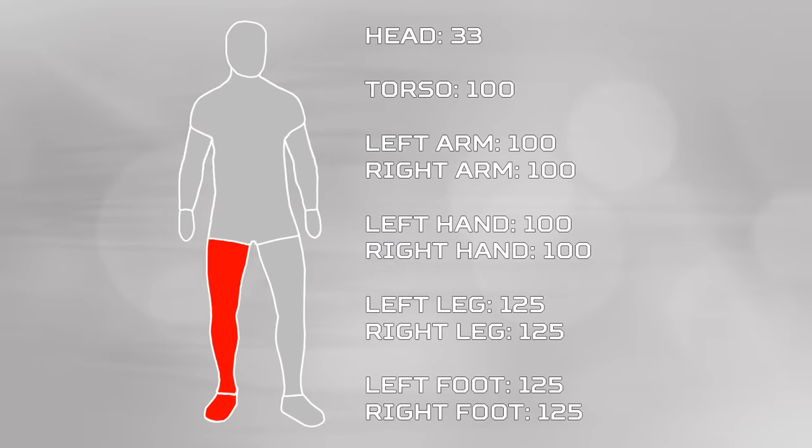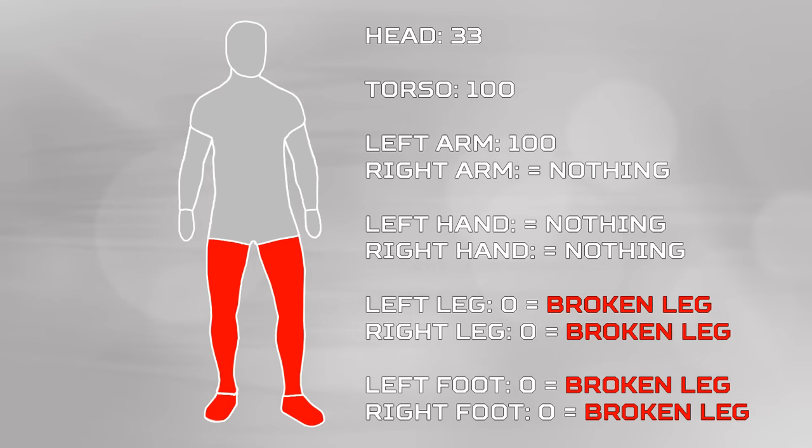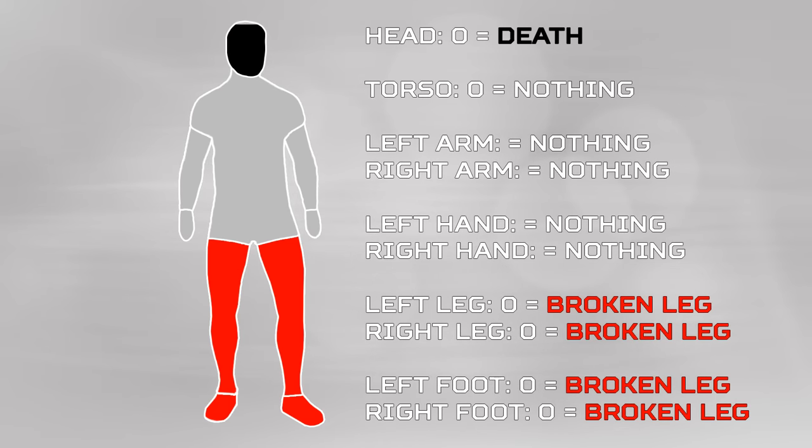Now all of the other bones in your body can technically become zero bone stat too, but nothing happens when it comes to your torso, your left arm, or your right arm, so you can't break people's arms at the moment, and you can't break their spines either, at least not yet. However, when it comes to your head, you will instantly die when your head bone stat reaches zero.